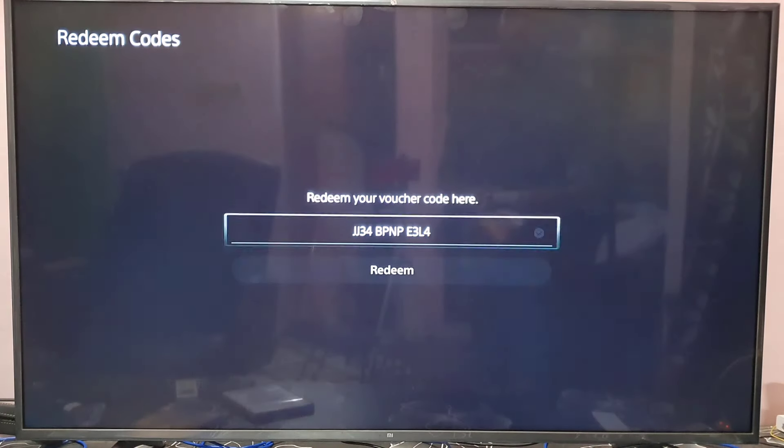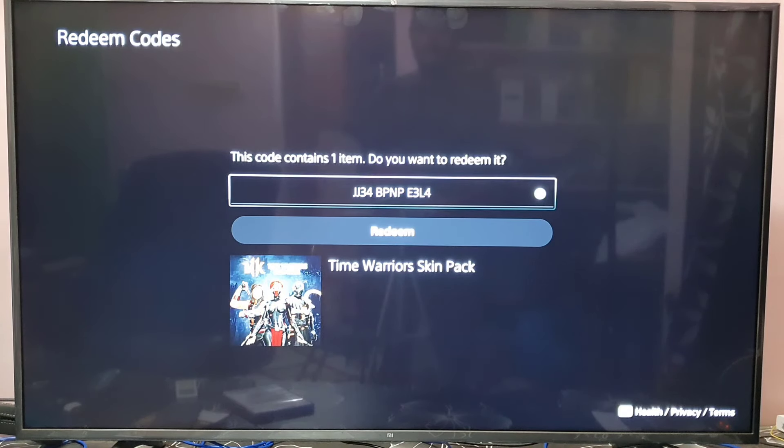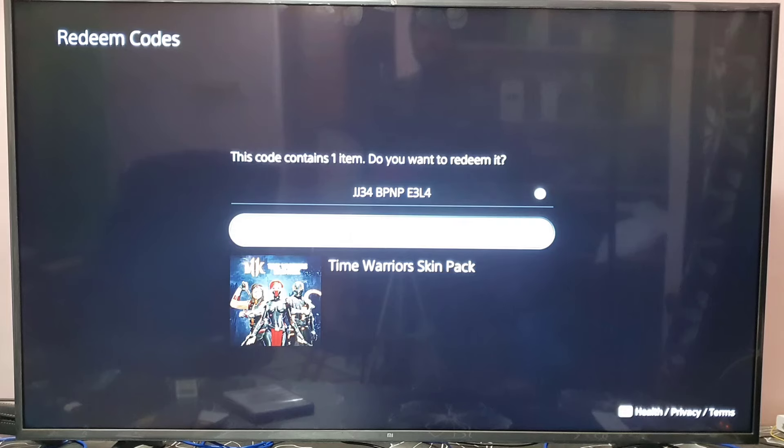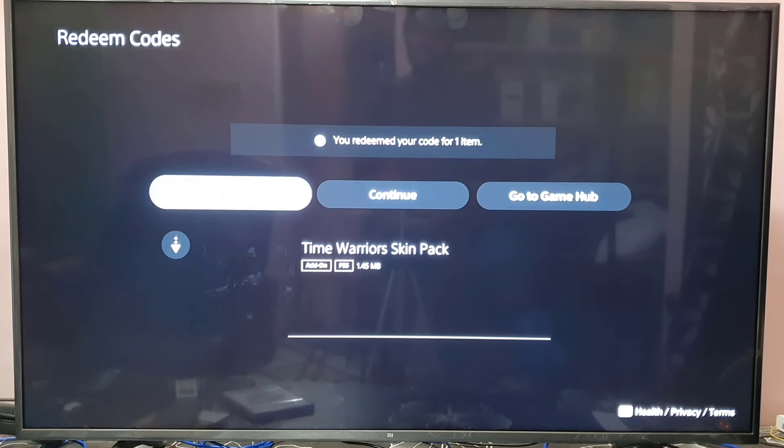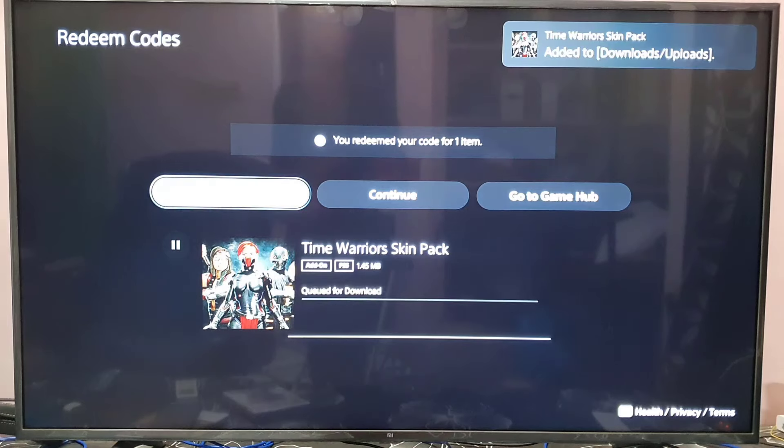So I'll enter the code — R210. This code contains one item. Do you want to redeem it? Yes. Ready — you've redeemed your code for one item. Click on Download. Successfully, the Various Skin Pack code has been redeemed, so I'll add it to downloads.